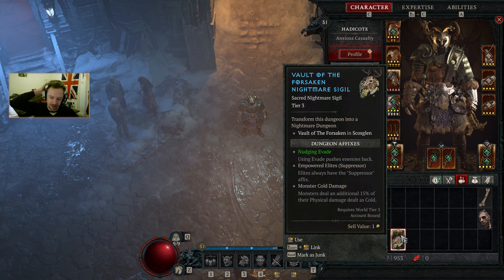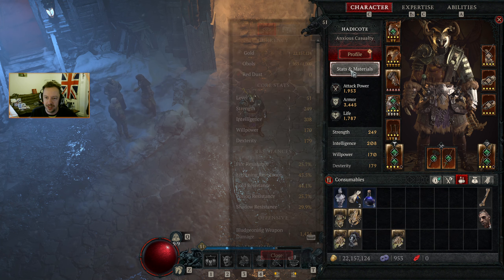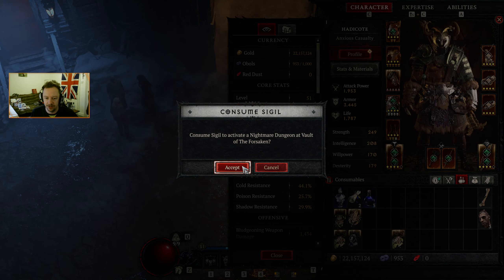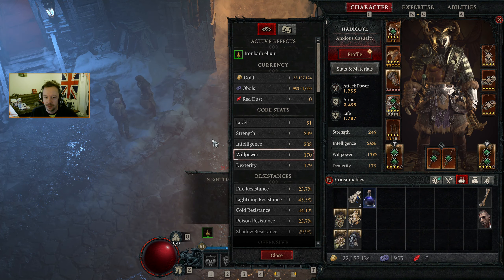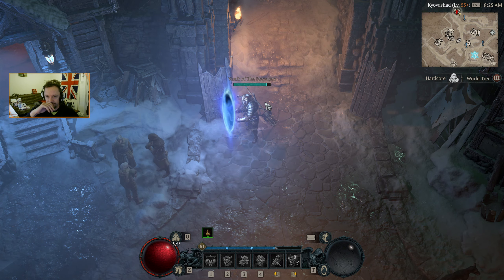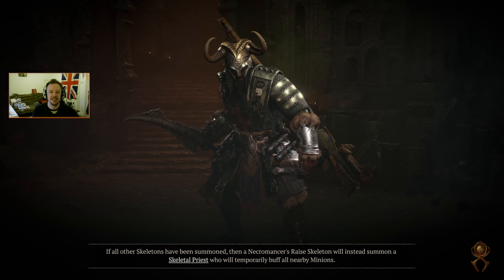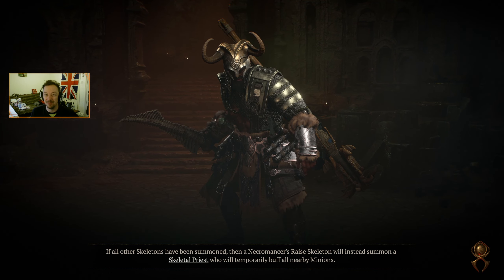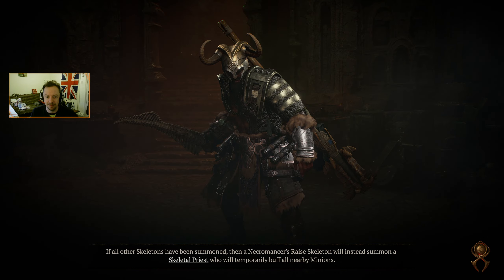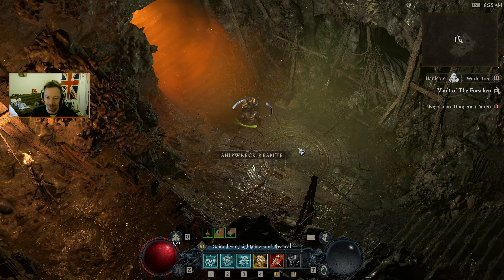So we want to be pushing through our nightmare dungeons — I'll probably salvage up the lower tiers. We'll go for a tier 3 because being level 51 that should give us the maximum XP possible. Elites always have suppressors, that's going to make them easy to find, and they do additional cold damage. Our cold resist is not bad actually, so this is a good option for us. We'll use the one Iron Barb elixir that I have and travel to the Vault of the Forsaken.